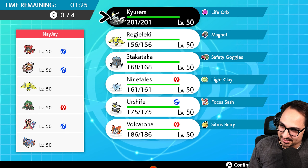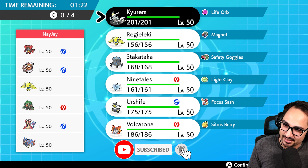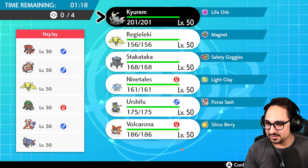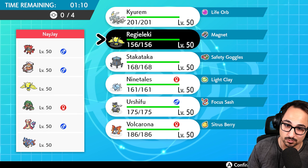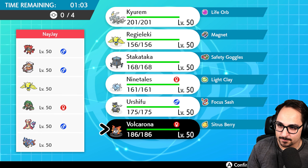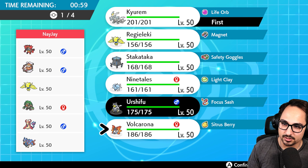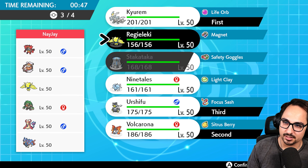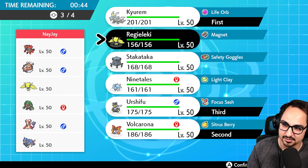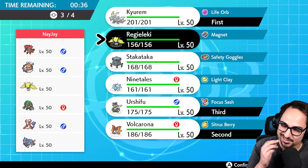Before this next battle let me fix Fusion Flare onto Kyurem — all right, Fusion Flare is back. Going against a very standard scary team. We definitely need to bring Volcarona this time. Milotic doesn't scare us at all. I don't know if we need Stakataka, but Kyurem-Volcarona is a nice lead — gives options. Having Urshifu in the back is also great. I'm leaning toward Regieleki so I have something to outspeed Zacian for last-minute damage, but I'm cautious because they have Landorus.